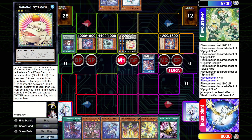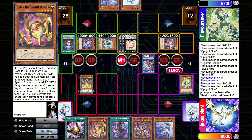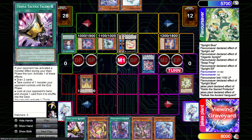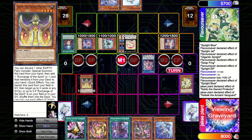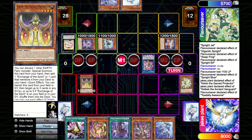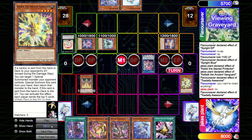So I summon Kelbeck, search Agido, and this basically forces him to negate Kelbeck - because if he doesn't, Agido is getting dropped on him which leads into Baguska/Zeus. This is an insane first play because it baits out so much stuff and I still have the body, I still have the Shuffler, and I haven't used my Normal Summon. This is what you want to be doing - look at your hand and think what will bait out the maximum amount of interruptions, then go with that.